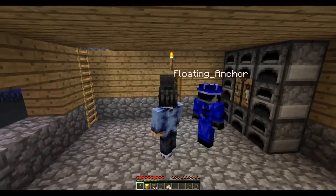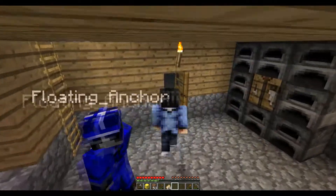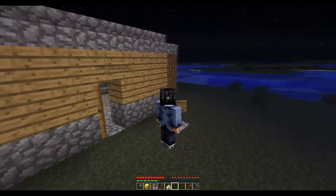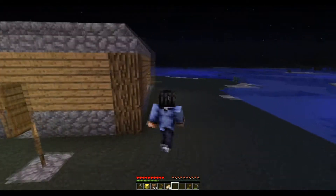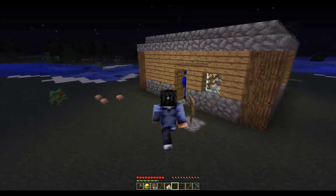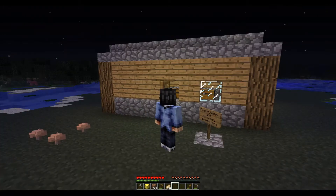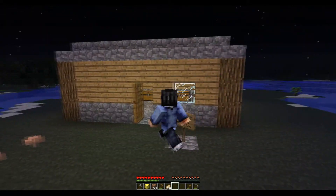Okay guys, so we decided to make this video to show our newest plugin we're going to add — well, it's already implemented. It's called Precious Stones, which is pretty much an anti-grief plugin. But it doesn't really protect you from being killed — people can still destroy everything — so we're going to demonstrate that right now.